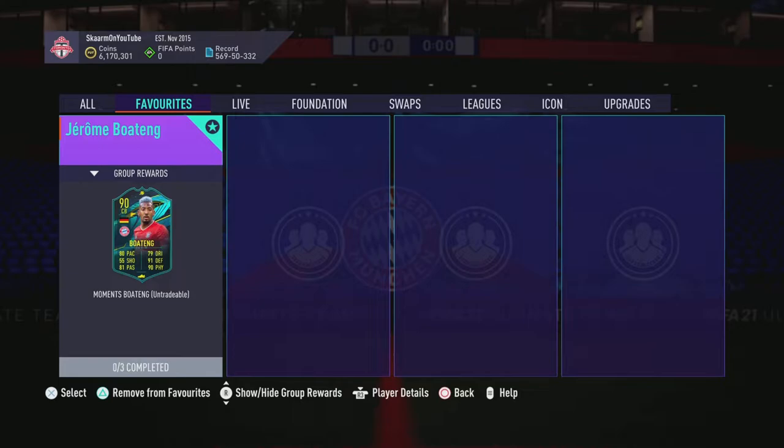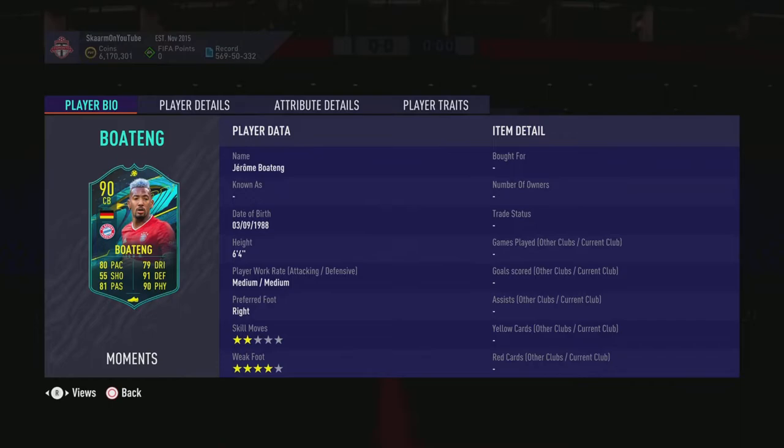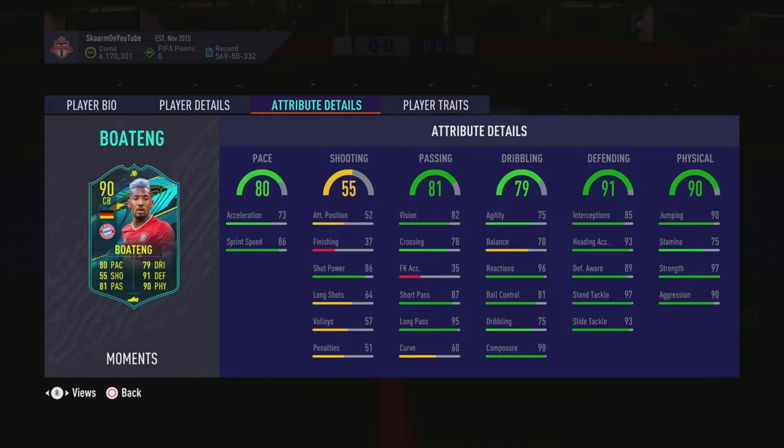What is up guys, it is Skarm, and for today's video I'm going to be completing the player moments SBC for Jerome Boateng. This is a 90-rated center back card — six foot four, medium-medium work rates, right footed, two-star weak foot, four-star skill moves. So far looking very, very good.